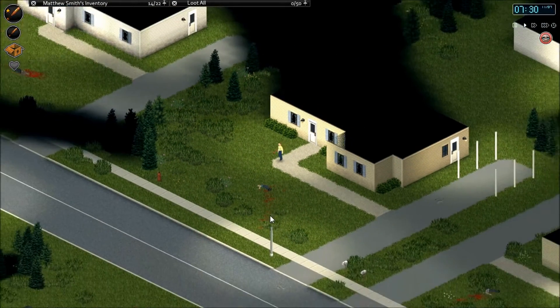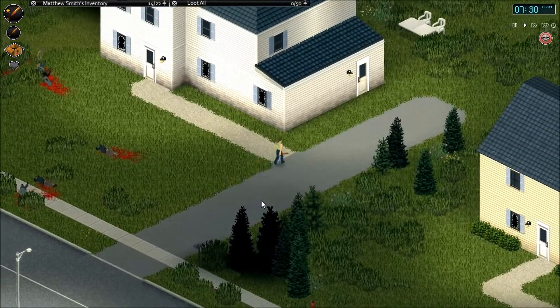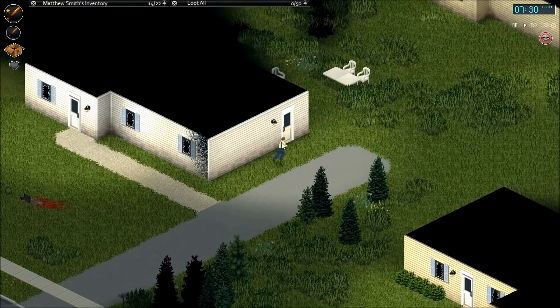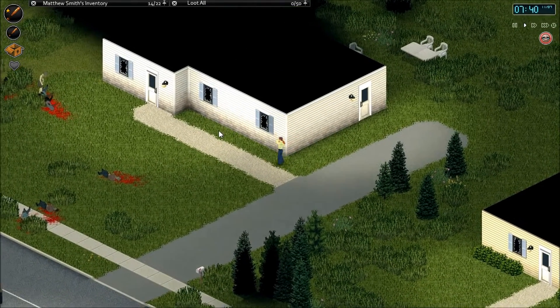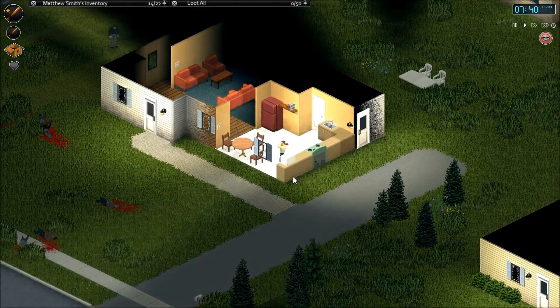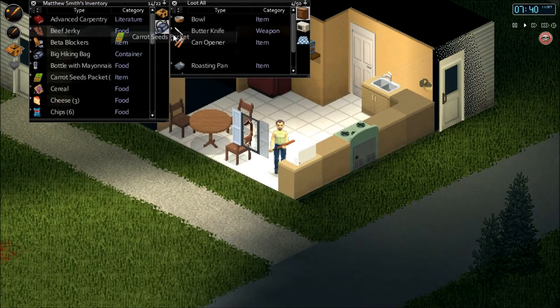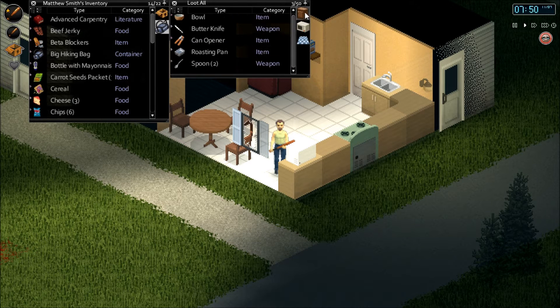We've already checked in this place. I'm going to go ahead and keep moving north, just seeing what we can come across. I'm pretty sure this was the other one we checked out — it's still locked up. Doesn't look like anybody really noticed us. Let's hop inside and take a quick peek around. This might not actually be one we checked out, so let's grab a few things here.